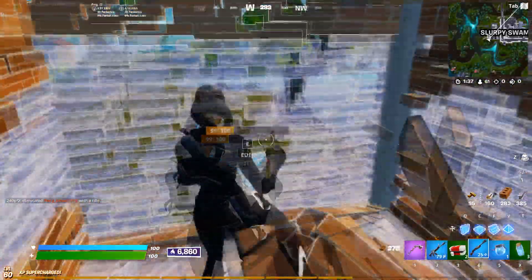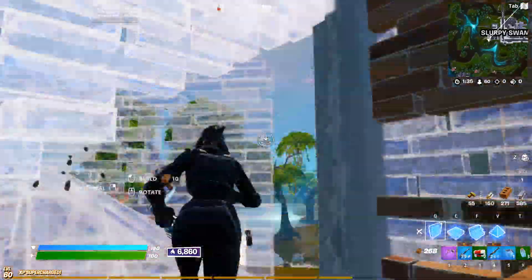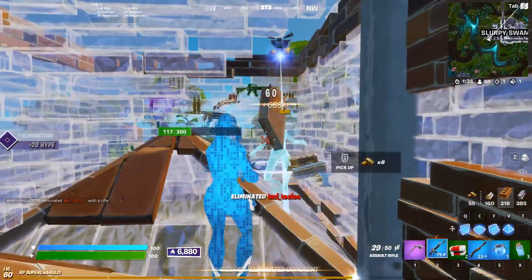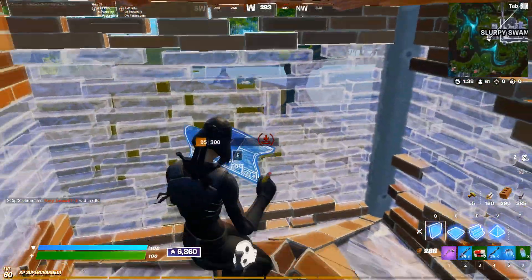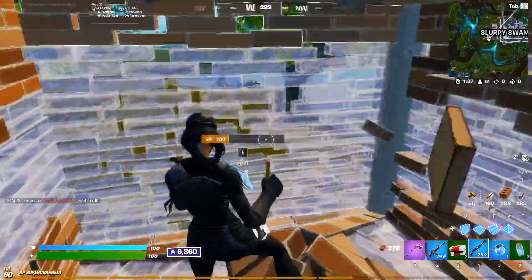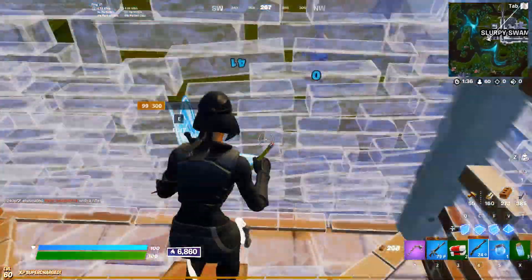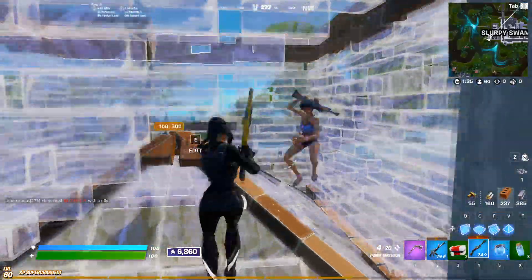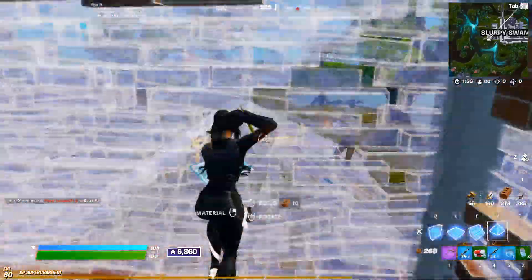I end up getting the wall, which is a perfect opportunity for me to dry peek or make a wide edit. There's no possible way for my opponent to shoot me back because they've already just shot. So I need to make a wide edit and do this fast to get my free shot back. After, I reset and hold my wall because I know their shot is coming. After the next shot comes, I re-edit and then immediately go for the full box into a final shot to win the fight.